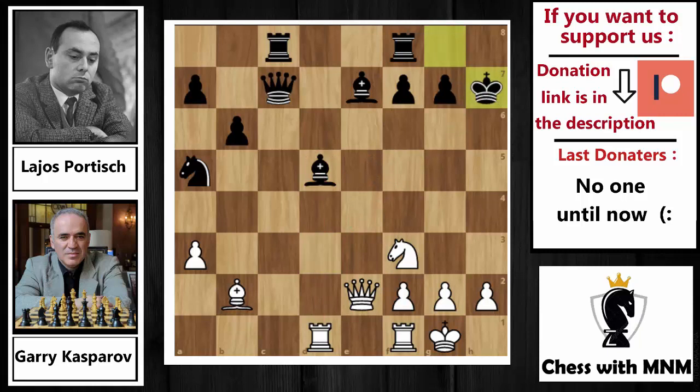King capture on h7, rook capture on d5 by Kasparov, and now king to g8 — moving away from this dangerous file. Kasparov now needs to destroy the kingside pawn structure. He simply played bishop capture on g7, bishop capture on g7, preparing a very strong attack on the black king.